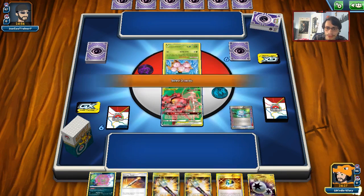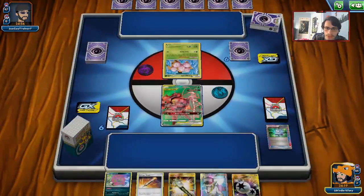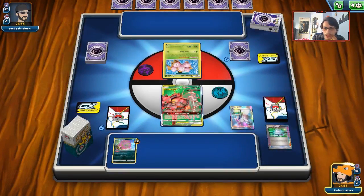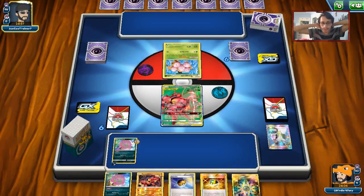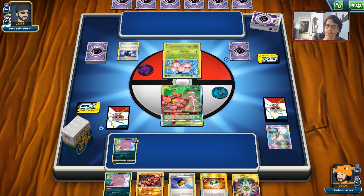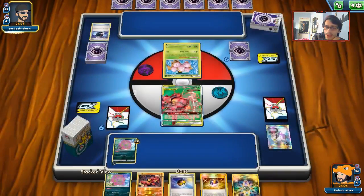The opponent starts with Exeggcute, so starting with Buzzwole GX might be fine. We Computer Search for Cynthia. The opponent plays Exeggcute and we bench Buzzwole GX. We attach Dark Energy and a Rainbow Energy is in hand for next turn — plan to Jet Punch and knock out the Exeggcute. This could be a Zoroark deck or maybe Archie's Blastoise.